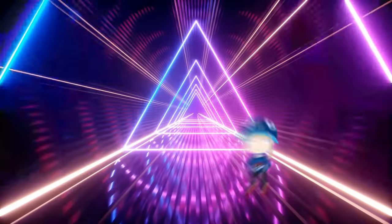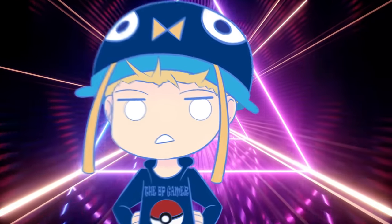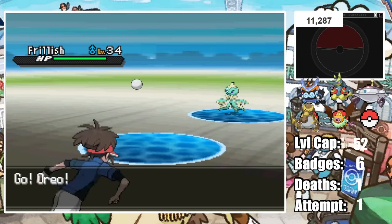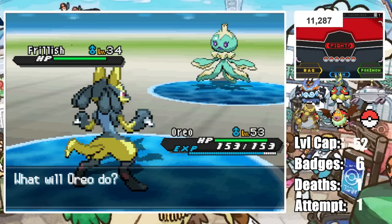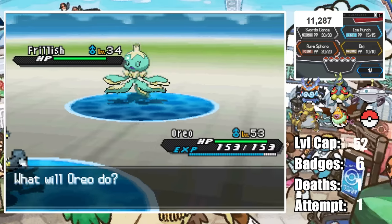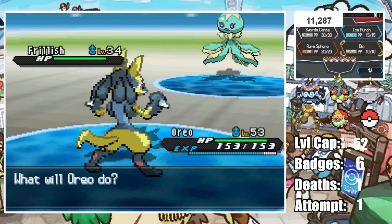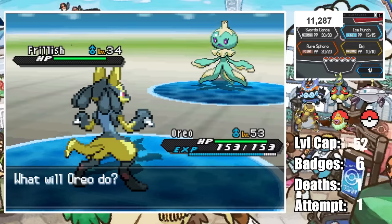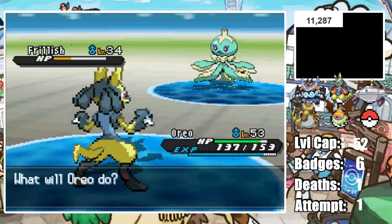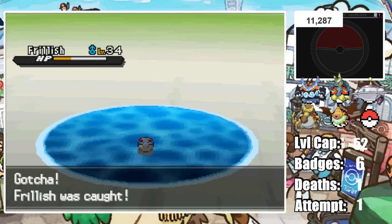As much as I hate to do it, we have to replace Terry. Using Golduck we start hunting again, and after 11,000 encounters we find Shiny Frillish. 11,000 encounters — if Terry just lived we wouldn't have to do this, but that's pretty sick. After weakening and crippling it, we catch it easily.